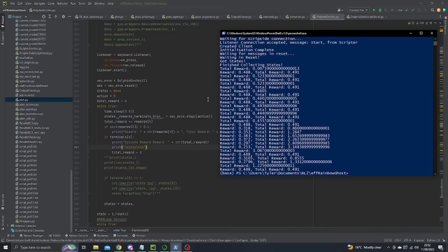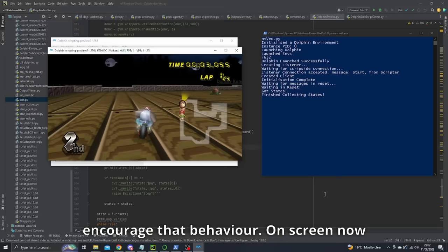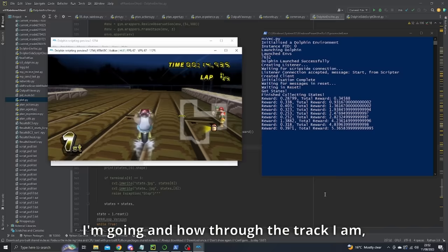To give the AI some guidance during this learning, we're going to give our AI some rewards as it plays the game, so every time it does something good we can give it a reward to encourage that behaviour. On screen now you can see me playing Mario Kart and on the right you can see the rewards I get for driving around. The rewards are calculated with a mixture of how fast I'm going and how far through the track I am, encouraging me to finish the race as fast as possible.